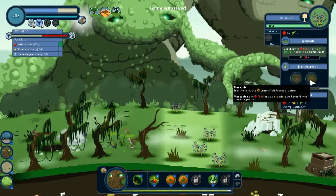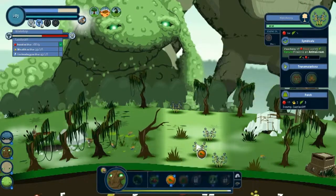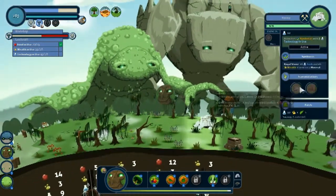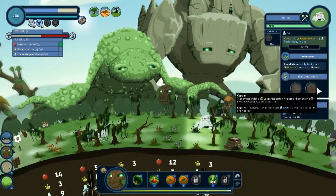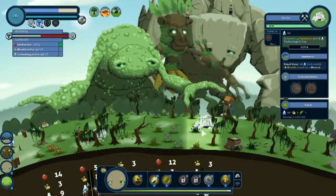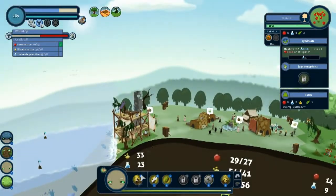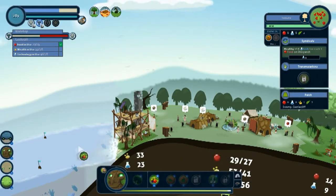Turn this into pineapples which do better food but I don't care about that — I need this to become technology. So go ahead and leaf that. This gives me tech and that — I guess I want it to be a salt mine but I don't have lesser crystal. What do you have? Seismic. You guys need to grow your borders please. Can I vegetable this? I can — okay.